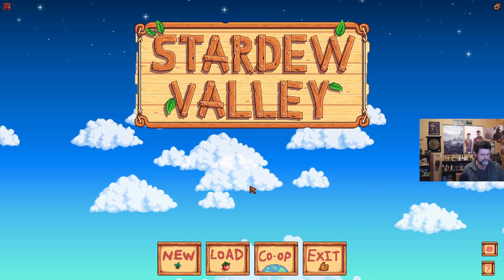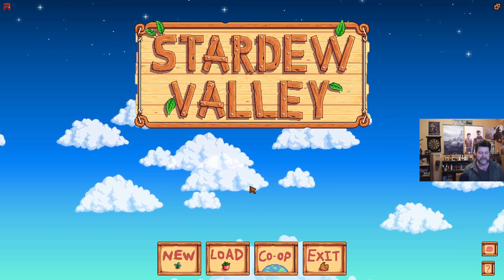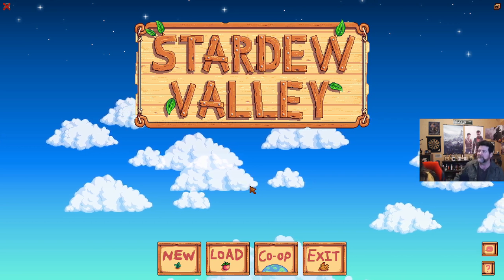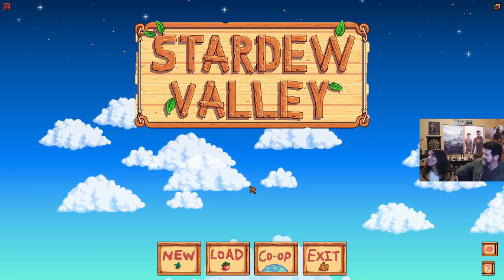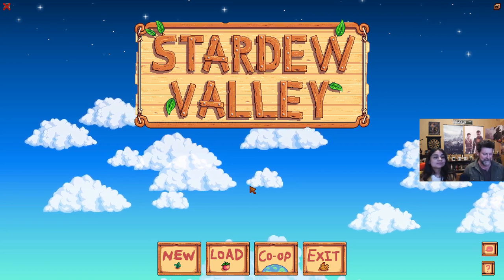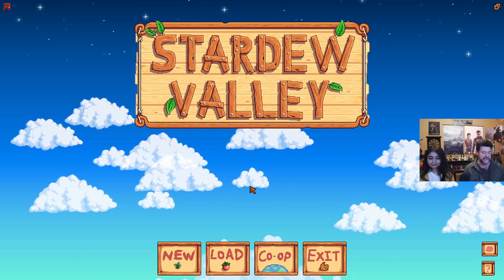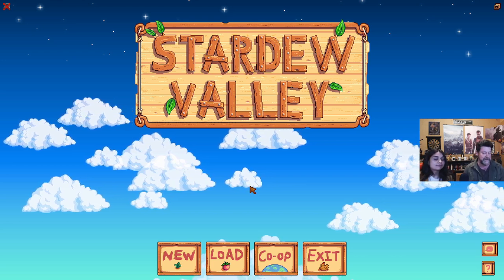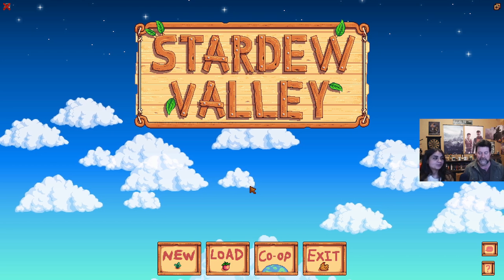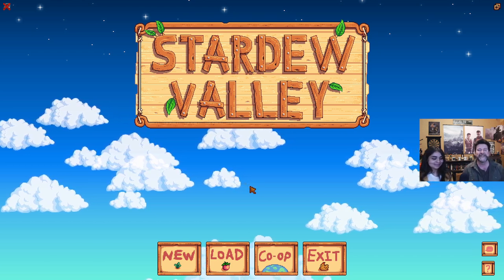I think it might be best if I have a co-pilot for this one, so I'm going to reach over here and drag in my youngest daughter. Her name is Sarah — say hi! Hello! And she's going to co-pilot and guide me through all of this. She's the expert at this game; I just kind of fumble my way around and chop trees here and there.